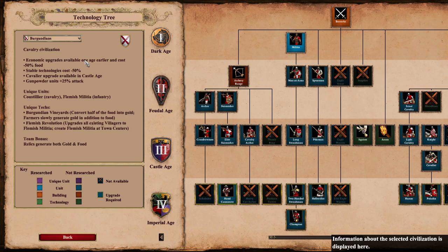Let's see what it's got. It's a cavalry civilization. Economic upgrades are available one age earlier and cost 50% food less — that's insane. Stable technology costs 50% less, which is also very very good for arena. Cavalier upgrade is available in castle age, which is a bit less important. Gunpowder units get plus 75% attack, which is really really nice. The unique unit is the Coustillier and the Flemish Militia.